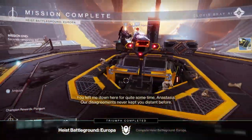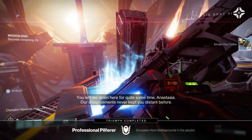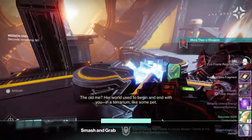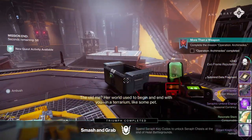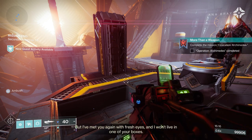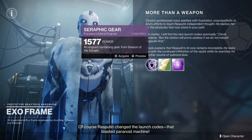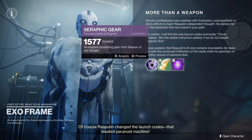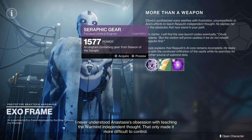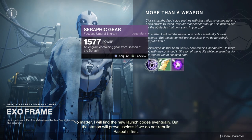Over time as you finish the first quest, you're going to unlock an actual playlist where you can play it over and over. On that playlist, when you complete an activity and if you have enough Serif Keys saved up, you'll be able to open up a chest that will give you Serif Umbral Energy, which you need for focusing engrams. A lot of this is going to be doing activities — public events, Crucible, strikes, whatever you want — getting the keys, going into the heist playlist, and getting the Serif Energy, Resonant Stems, and everything else you need to focus weapons and armor.